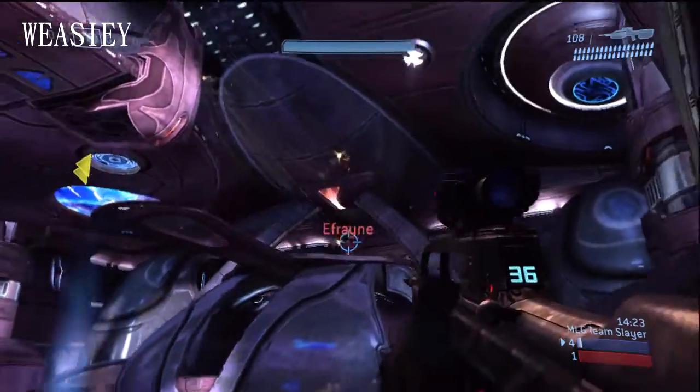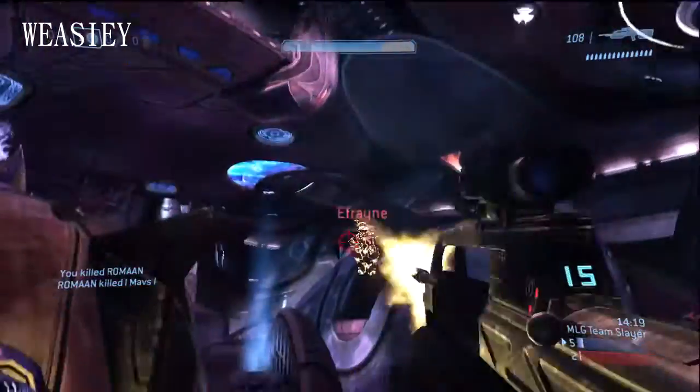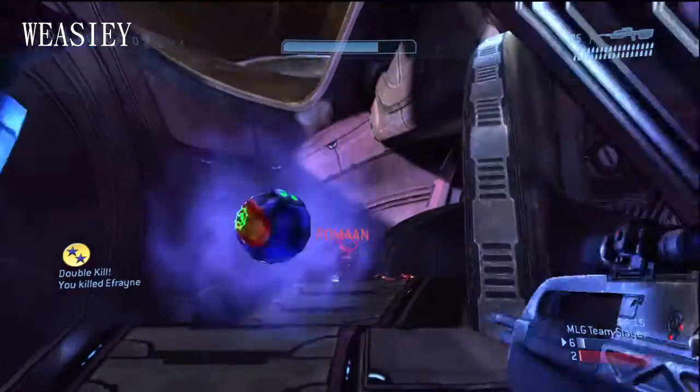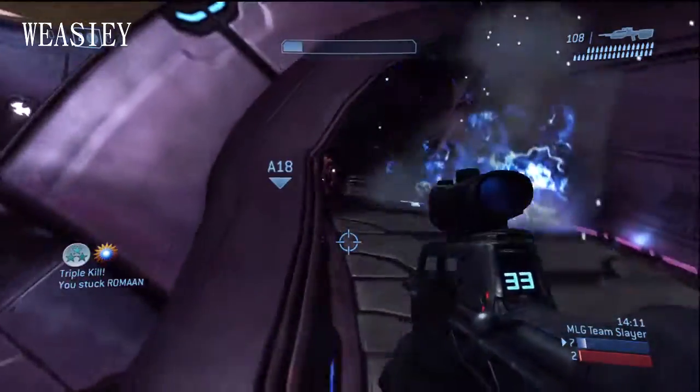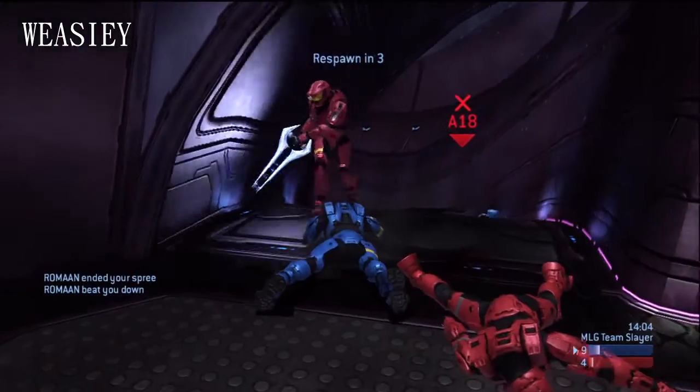Moving along into the number 6 play, we have Weasley playing on Heretic. Roman dropping down, doesn't know what hit him except that battle rifle. He's picking up the double kill on Efrain, then off the spawn stick for the triple kill on Roman again. Pushing up on Peaky to help his team — there's the overkill. Noticing his teammate dying, pushing up on red street, there's the beatdown picking up the kill attack.